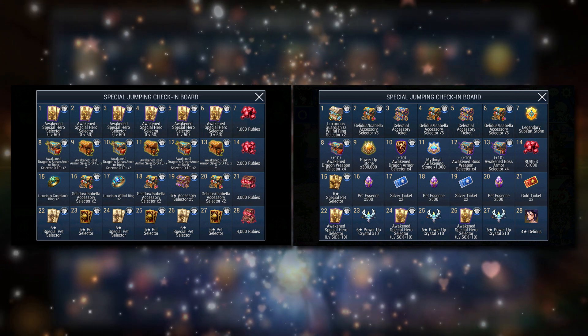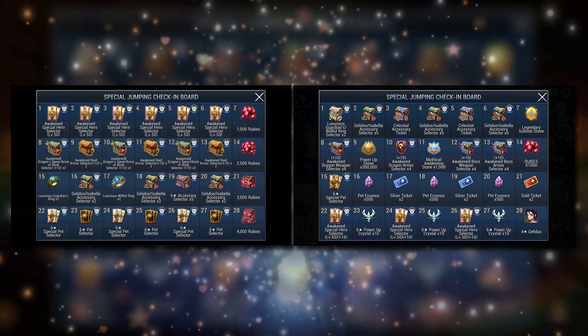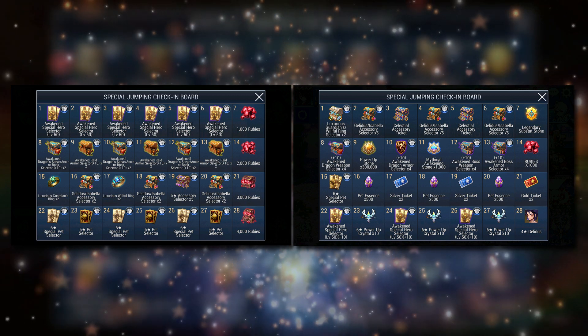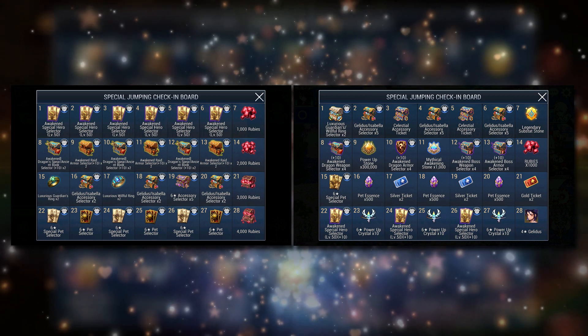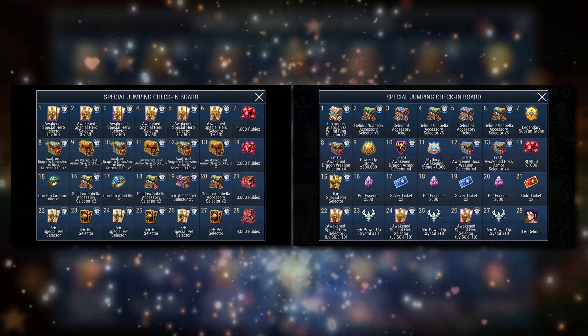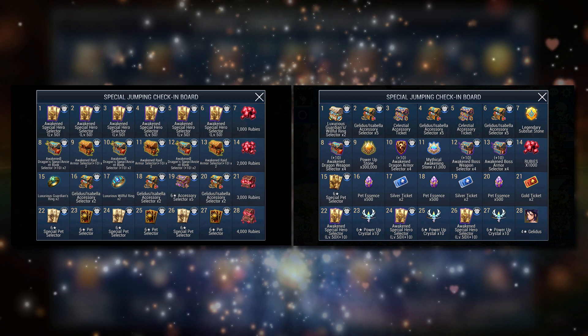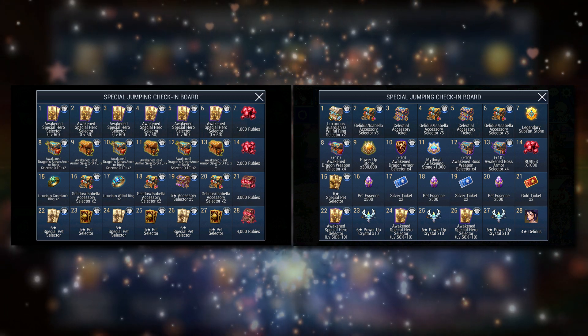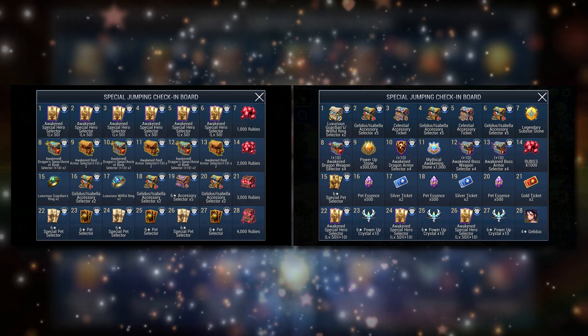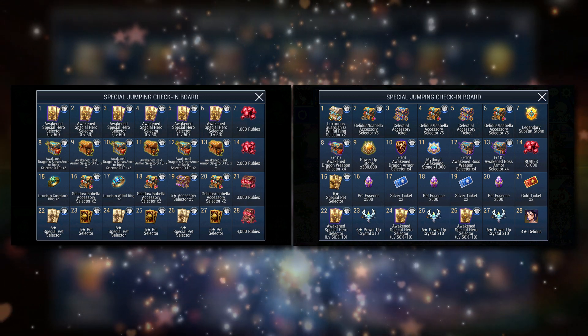There is also a reduction in special pet selectors from 3 to 1. This is probably the only problem with the new Jumping Check-In because special pets are super hard to come by, so reducing this is not the most ideal. There is however an inclusion of maxed out PVE items - 8 copies in fact, whereas previously we had 0. So yes, it's great. We are getting a balance of PVP and PVE items in the Jumping Check-In.